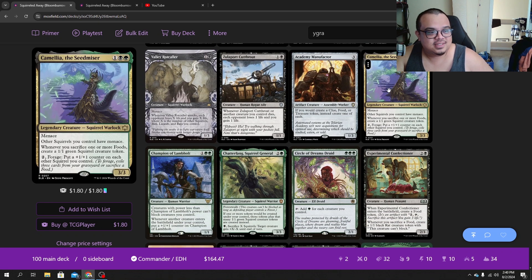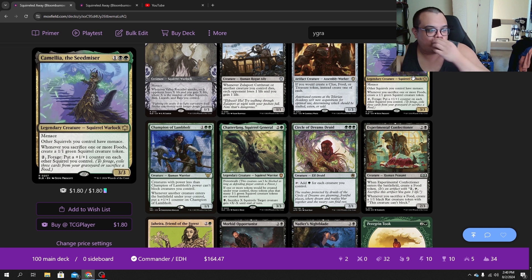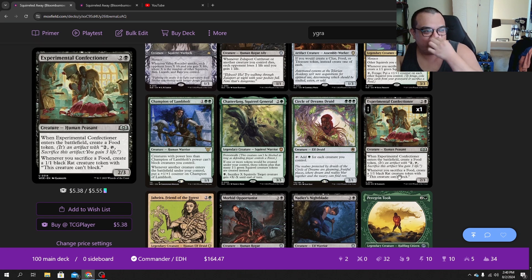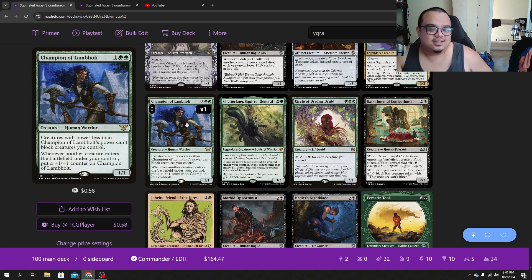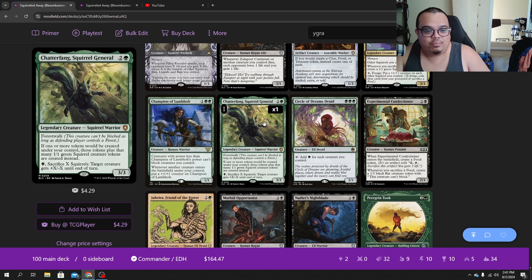We added Camilla the Seed Miser in here because it gives our squirrels menace. It doesn't combo with the Peregrine Tok that we have in here, but it can still create squirrel tokens, and we have other ways to make food. You could have Academy Rector out, Peregrine Tok out, and it could really get out of hand. But the main combo in here is these two creatures — Experimental Confectioner and Peregrine Tok — which obviously goes infinite. If you have a Valley Rock Hauler, you don't even have to connect with this guy. That's so crazy. Champion of Lambholt — I decided to put this in versus the eight-mana boar, because this can get up to like 14 or 15 in one turn, which is crazy, and then just makes all your creatures unblockable.